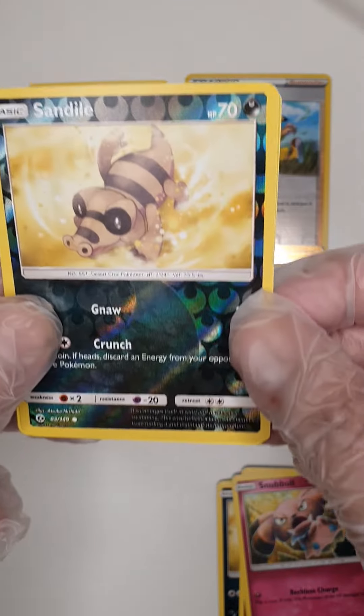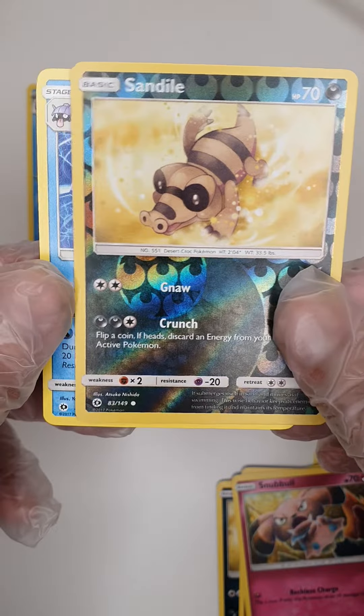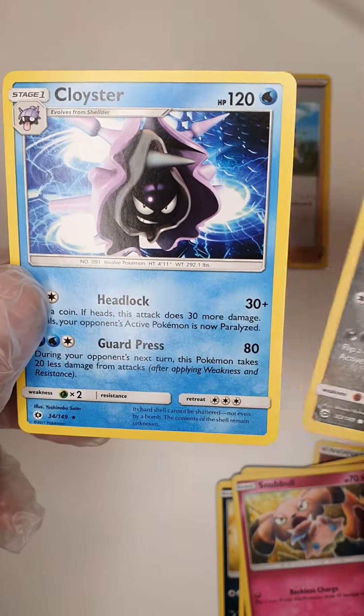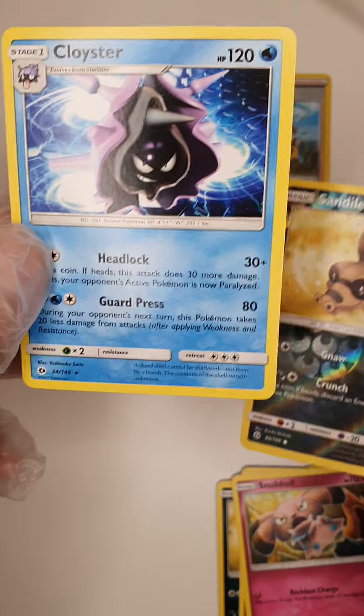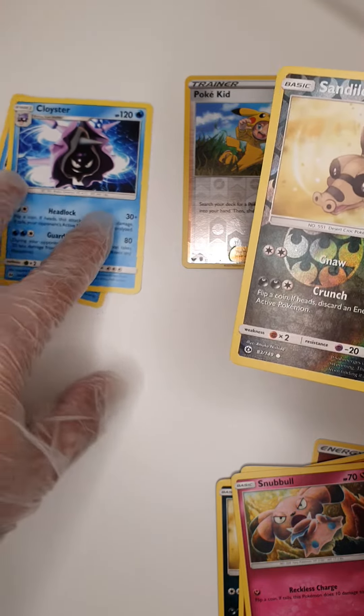And we've got a lovely reverse holo Sandile. Let's see if we've got anything else under there. A lovely Cloister rare. Fantastic. So two Cloister rares, one after the other.